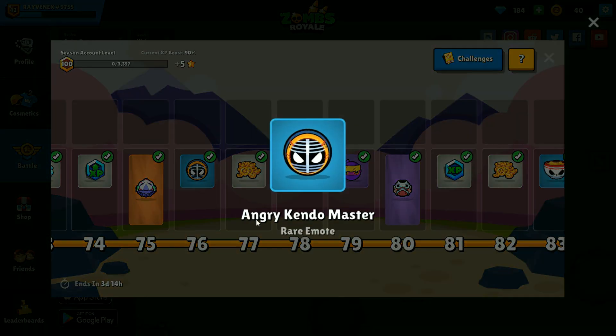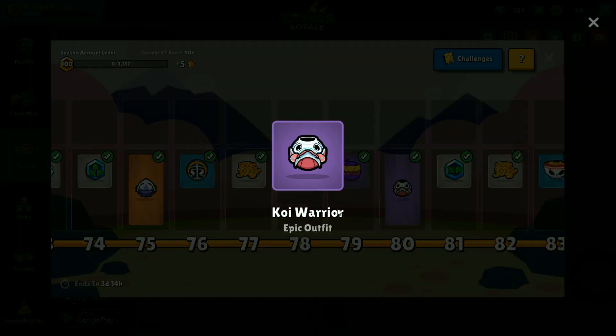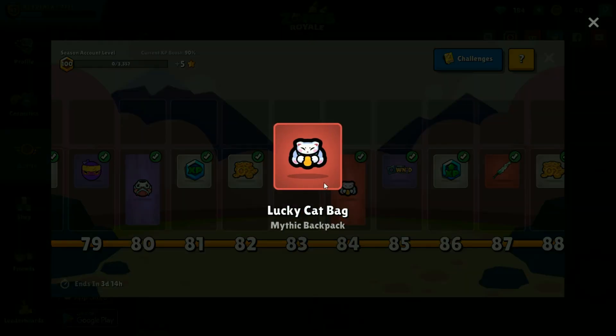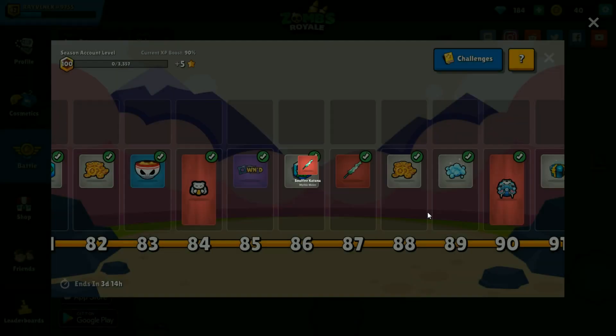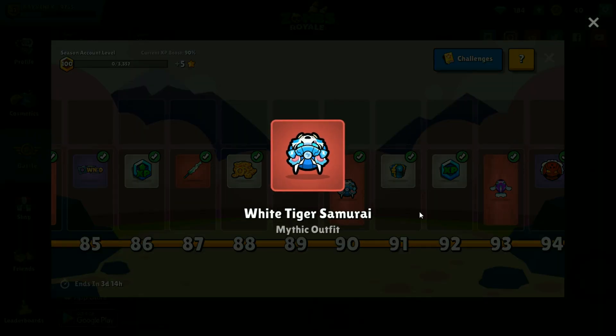It looks really good in game, especially with the full set on. Another emote right there, different things, another emote — I have yet to use this actually, but it's not a bad outfit, not my favorite. Another emote and this is a back bling — it goes with the cat stuff so it kind of fits but it's not that great. This is my favorite weapon — it looks so good. I've probably said that about most of the weapons but this is really good, I like this weapon a lot. And then this is also one of my favorite outfits — white tiger samurai, looks really nice.